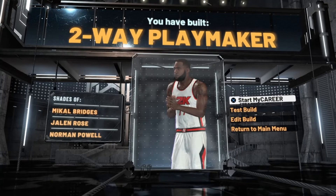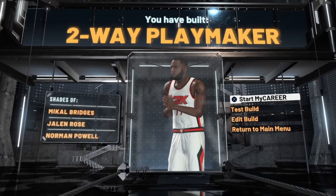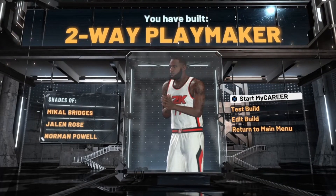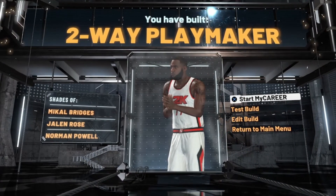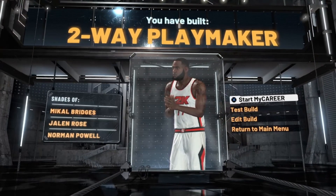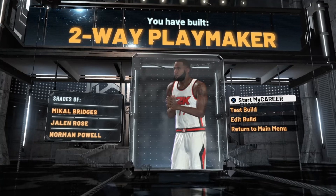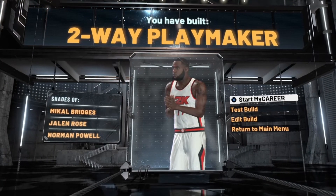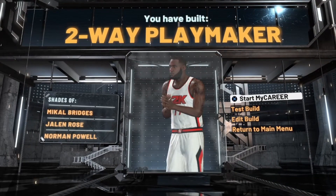Last year when I was making this build it gave me shades of Draymond Green. This is definitely a Draymond Green build — he's not the best at three-pointers but he can knock them down, he's great with the ball in his hands, and he's a really great defender. Coincidentally, Draymond Green is 6-6. The only downside is he plays power forward, not small forward, and we can't get 6-6 on the pie chart for power forward.